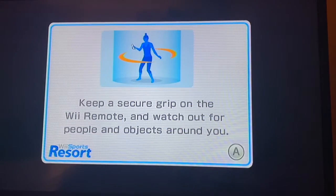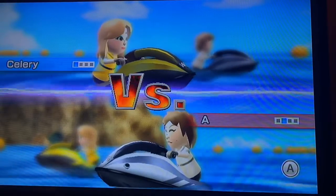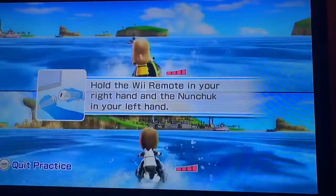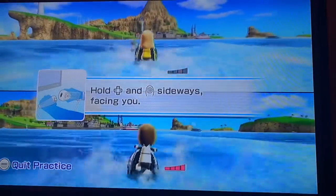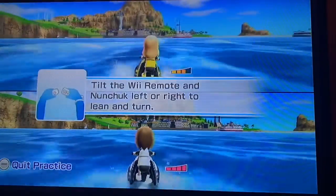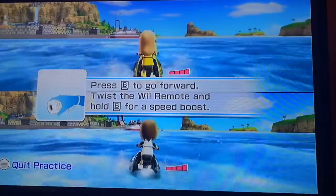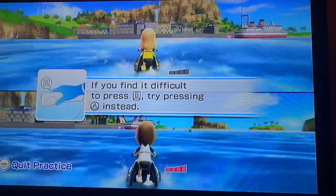Oh gosh, you're gonna win. So, you want to hold A to go. You want to hold it down? Yeah. Actually, we're doing a practice session. Where am I going? I don't know, it's just a practice session. Hold the Wiimote in your right hand and the nunchuck in your left hand. Hold the D-pad and control stick sideways facing you. Tilt the Wiimote and nunchuck to turn right or go left. There's actually an accessory for this sport that could make it a lot easier to control, it just makes your arm tired after a while. Press B to go forward. Twist the Wiimote and hold B for a speed boost. If you prefer B and not A — if you find it difficult to press B, try pressing A instead.